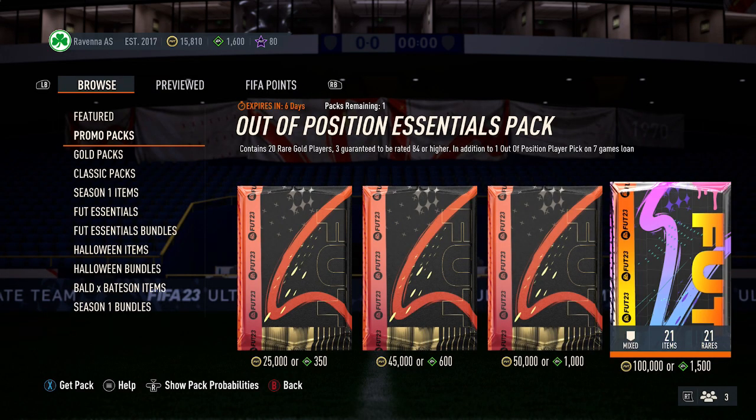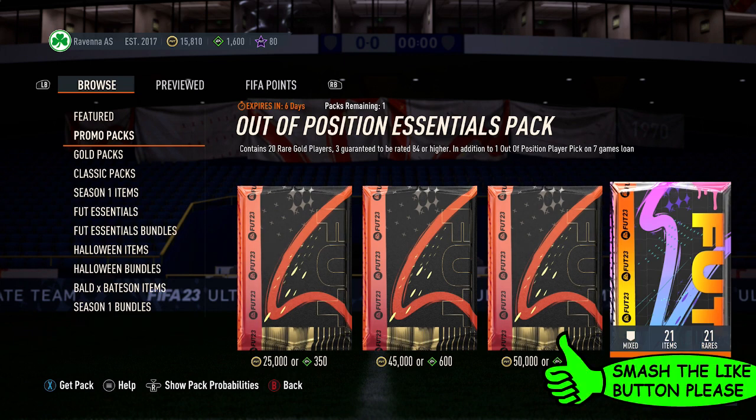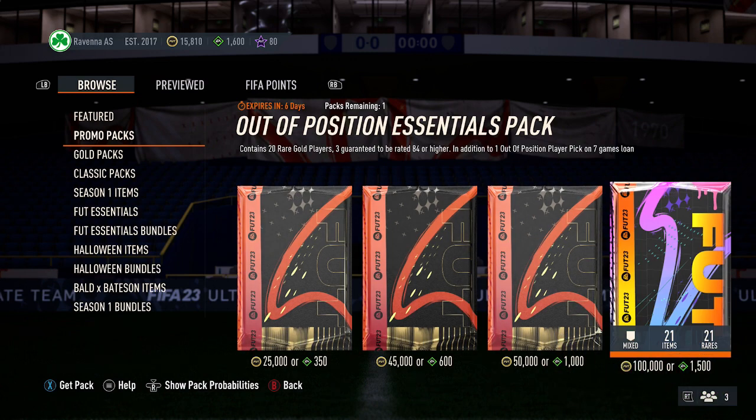Alright guys, let me show you what I get from the Out Position Essentials pack. So for this pack, it contains 20 rare gold players, three of them being 84-plus rated, and then also a lone player pick for one of the Out Position cards.